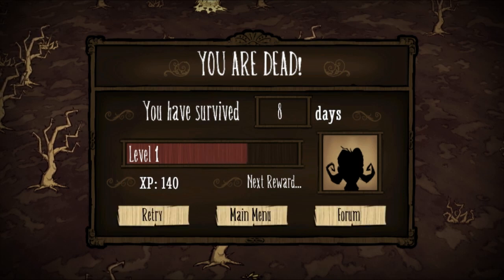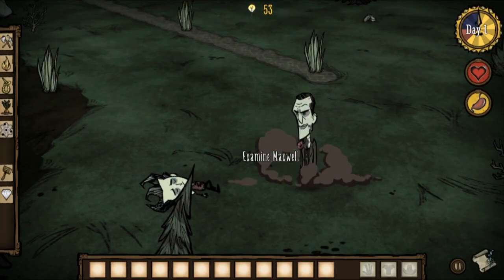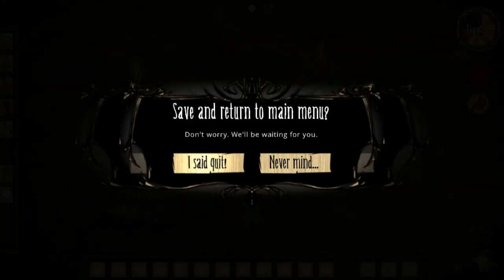Eight days. Well, this has been an episode of Don't Starve, and it also could be titled 'Don't Go Into the Swamp and Get Killed by a Giant Scary Tentacle.' So we will call it quits for now — save and quit.